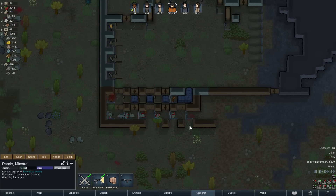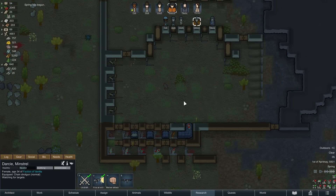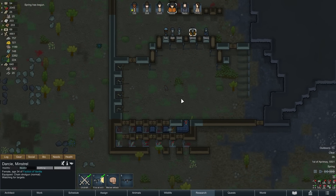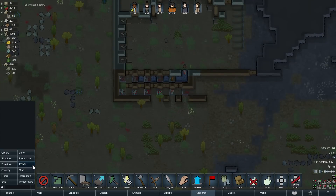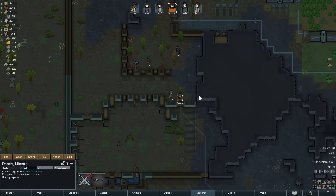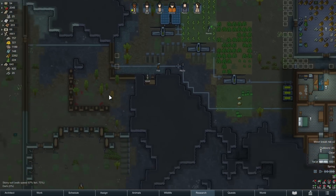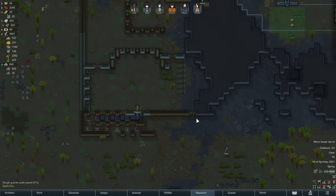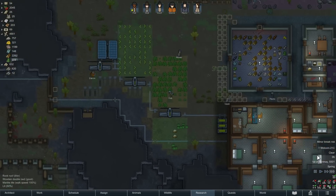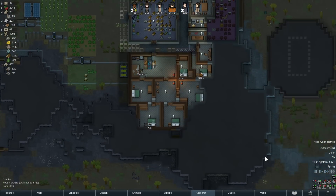A bunch of them will get hit by the traps. Spring is here — good, we can start growing. This is going to be A-OK. I think that was all of them. Some are still alive, so I'm going to put a little hunt command here — Darcy is going to go and finish those. I might just leave the turrets on for now because we should have good excess power. Spring is here, but it's not quite warm enough to start our planting season yet. Need warm clothes — that's going to go away as well.